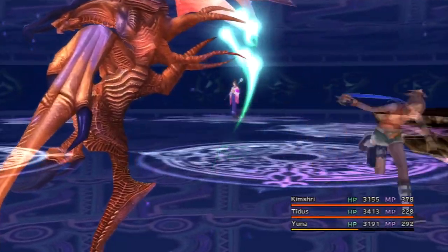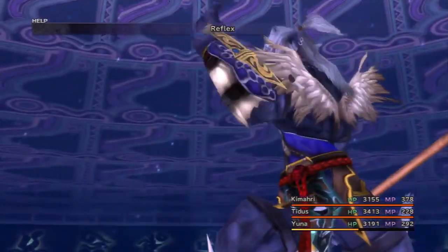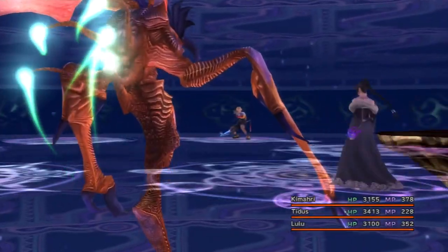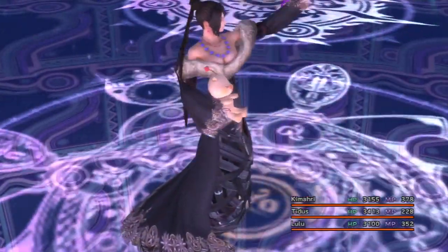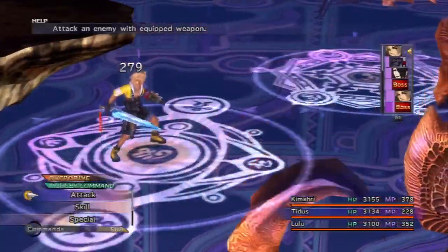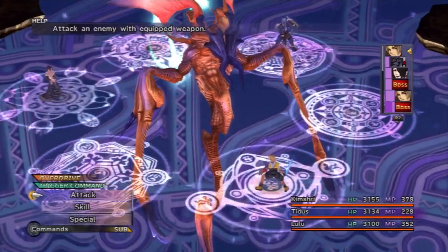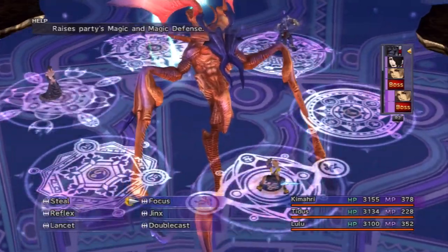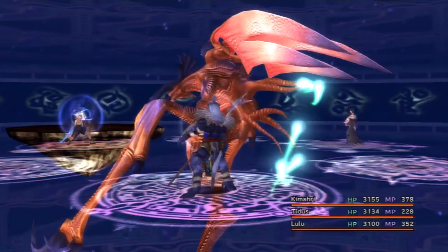Let's bring in Kamari, and I want him to use Reflex. If you don't have Reflex on Kamari, bring in Lulu — she should have that. The reason I want Reflex is because sooner or later he is going to get Berserk on Tidus, because I don't have any Berserk-protecting equipment. I'm just having Tidus defend so he doesn't counterattack and deal more damage. And you don't want to sub Tidus out because then Provoke would fall off. I want Reflex to hopefully allow Tidus to dodge some of the boss's attacks.